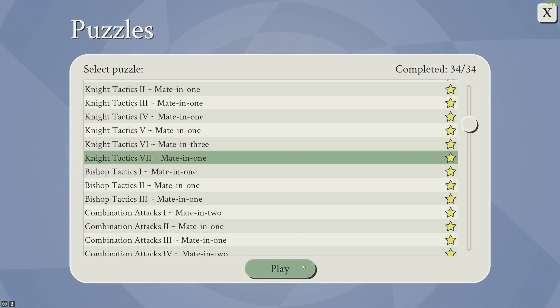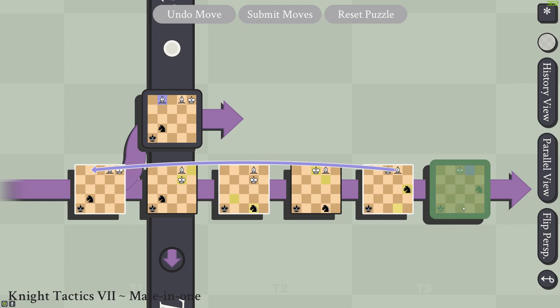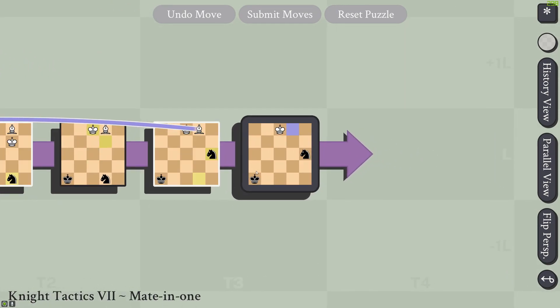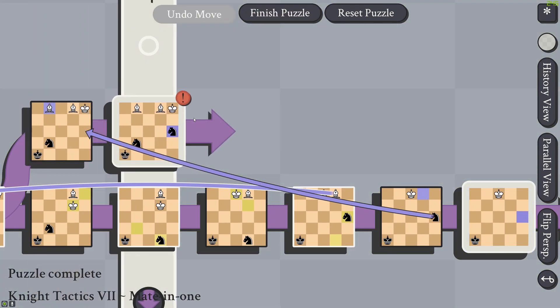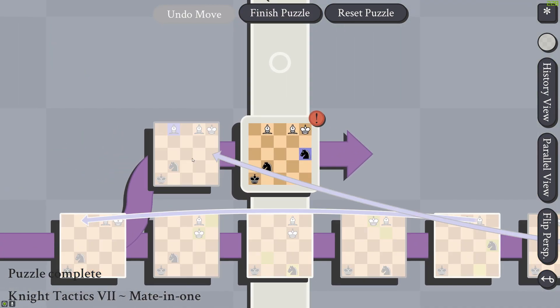Finally, on to Knight Tactics 7. By moving this knight to this frame, we're attacking through time again, because the knight can just jump back and up two.